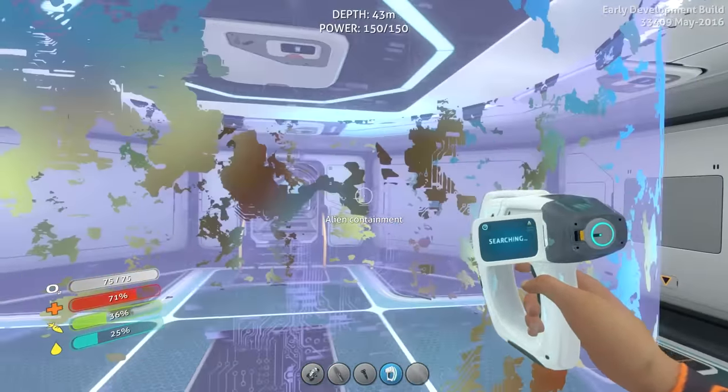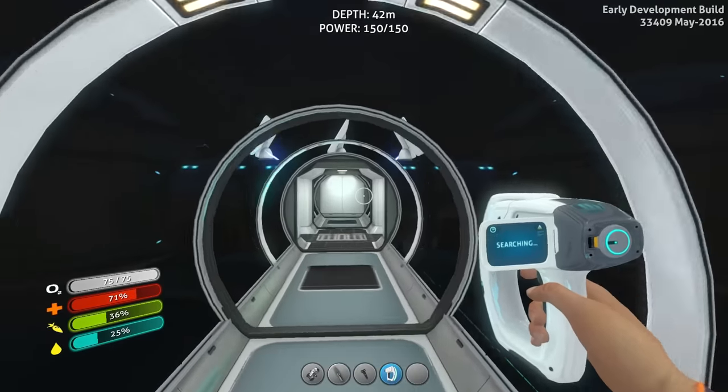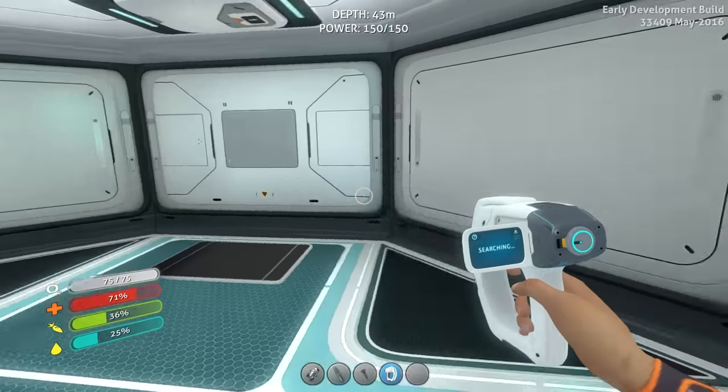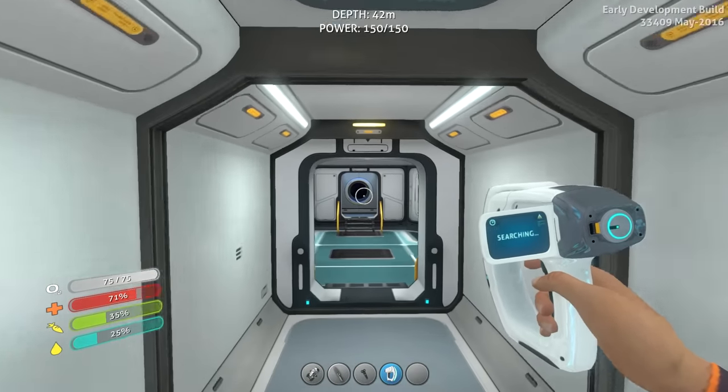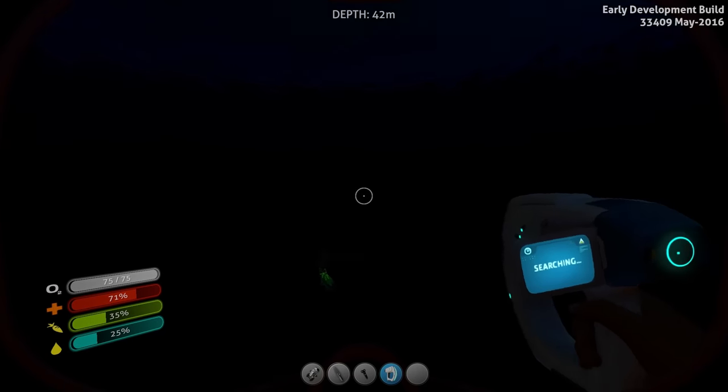So we got alien containment going on over here. I've got multiple playthroughs going on right now, so I gotta re-familiarize myself every single time I do anything because I got different playthroughs going on and every single one has a different base with things in different spots. I've just got to get used to it again once I'm in here.